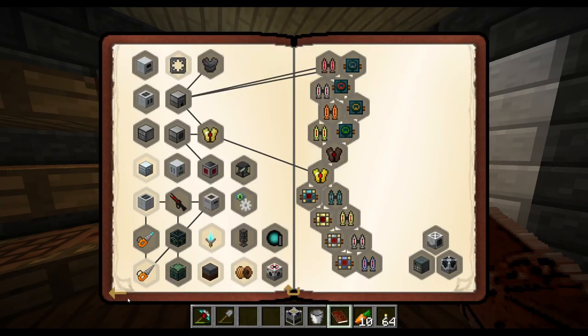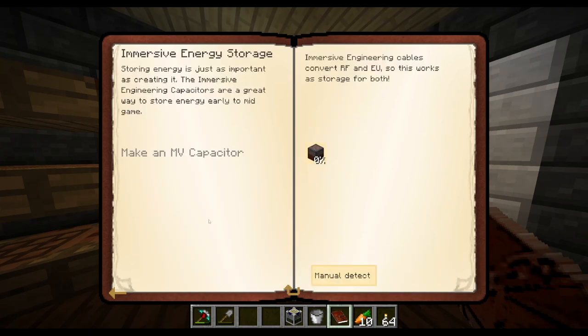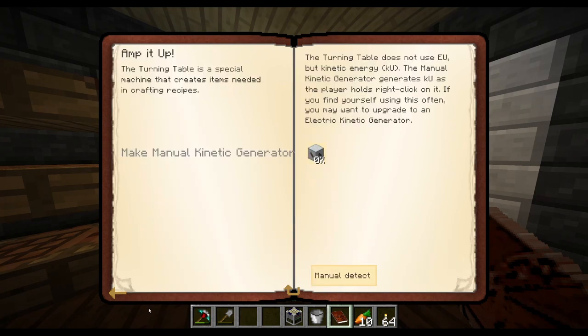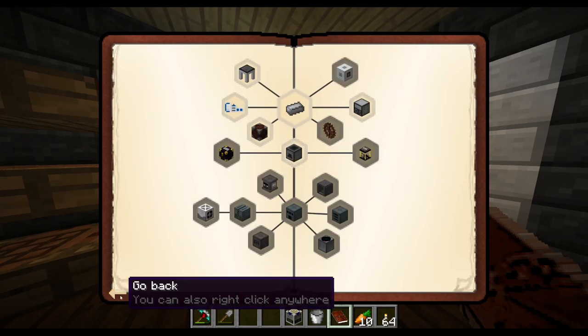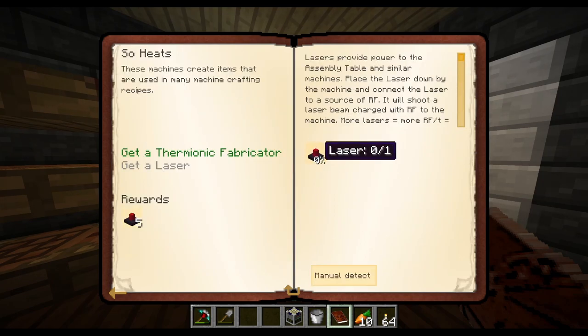Now if we go ahead and take a look at the quest, we actually unlocked a few. There's the MB Converter from Immersive Engineering, which I believe just allows us to convert energy. Those are some we're going to need. So we go back - was it better than Iron? No. Okay, so now we get a laser.